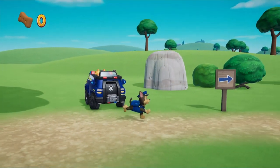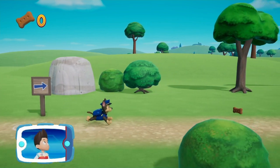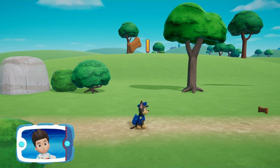Chase! To get to the baby ducks we need to go through the corn maze at Farmer Yumi's farm. Follow the path to reach the maze. Move the left stick — you did it! Now follow the path. You collected a pup treat! Collect all the pup treats you find to earn special pup treat awards at the end of the rescue mission.